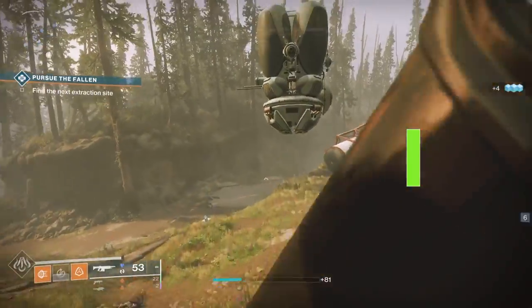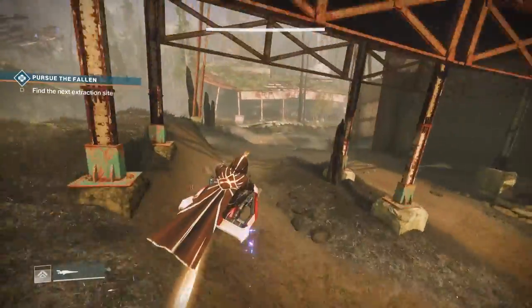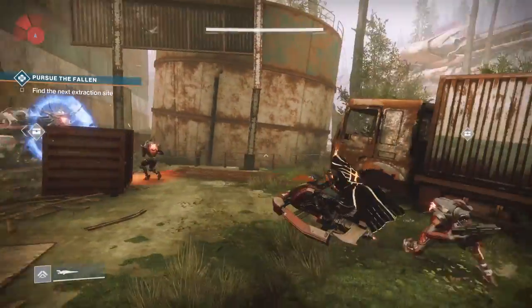You can buy raid banners not only from Hawthorne, but also from Petra. Upgrade modules you have to purchase from Banshee, and shards and other things you can purchase from the Cryptarch.